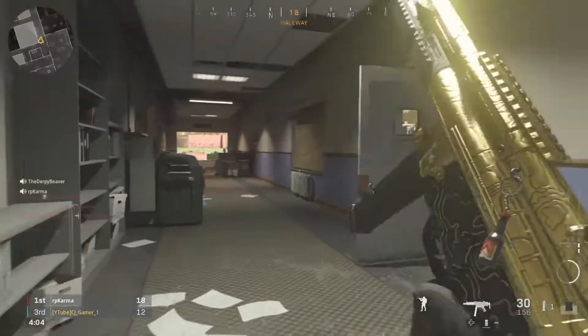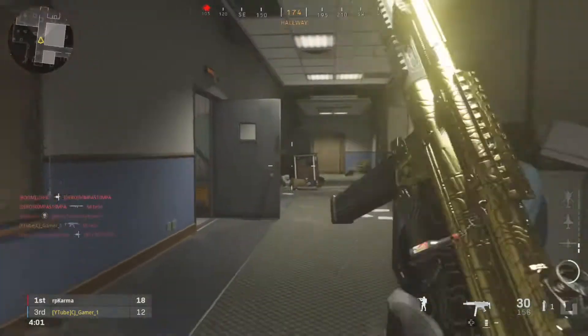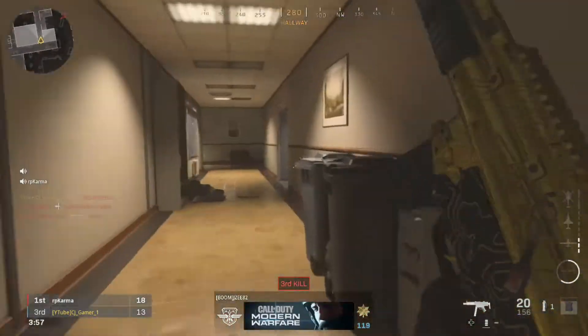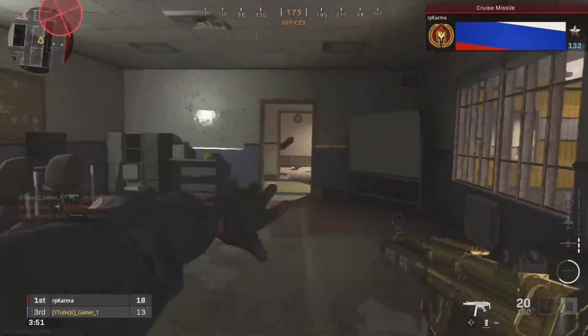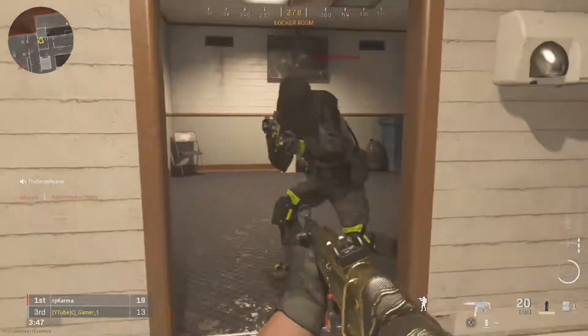Now onto the killstreaks — this setup is aimed at complete map control. The first is UAV. As usual, you won't need to counter UAV because you have a suppressor. It gives you insight for where enemies are, whether they're hiding in a camp spot or just around the corner — you'll be able to sneak attack them or get the first shot. The pings on the radar are always useful as long as they're not using Ghost. It's also helpful for teammates as they get the same effect, making it great for team game modes.